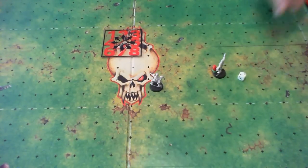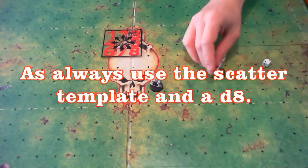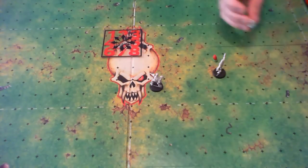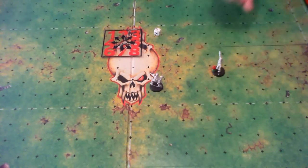In this case I failed to catch the ball, which means the ball was scattered 1 square away. There it will lie still and unfortunately my turn is ended because the ball wasn't caught by a player on my own team. Would I have rolled a 3 or higher, I would have caught the ball with this player, and if this player still had to act, it could move away with the ball.